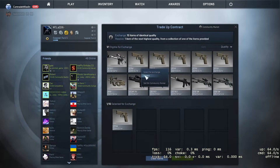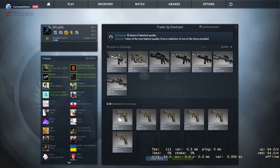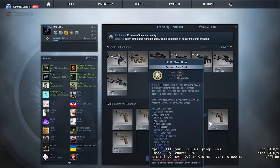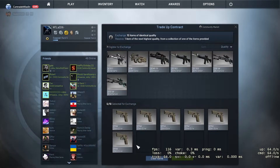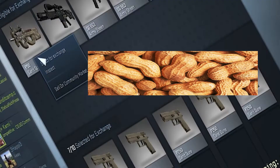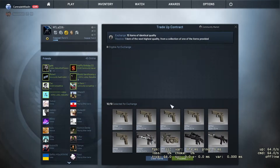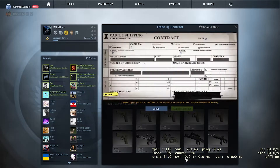We're gonna do a trade up with a lot of sand dunes, obviously, because it's the only skin that truly deserves Scale Form UI. But we will also need to put things like these. I didn't have a high budget, so let's just do it. Proceed.